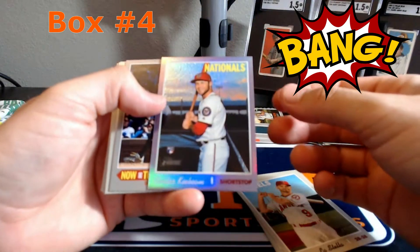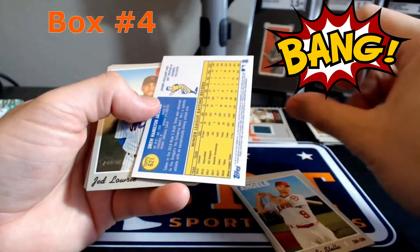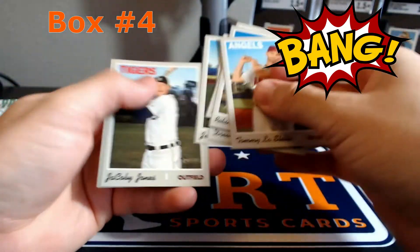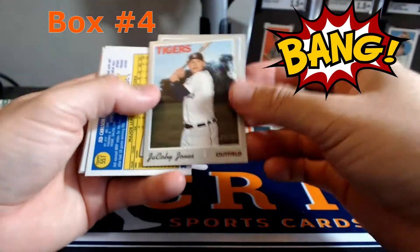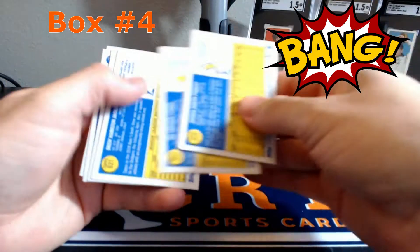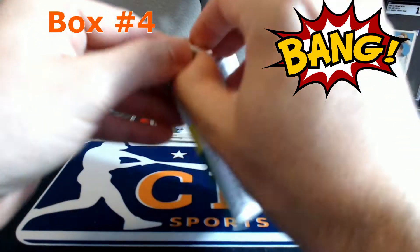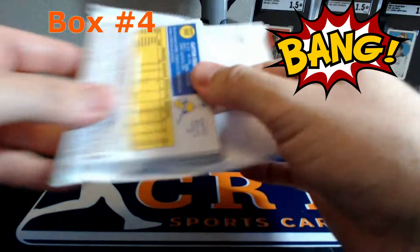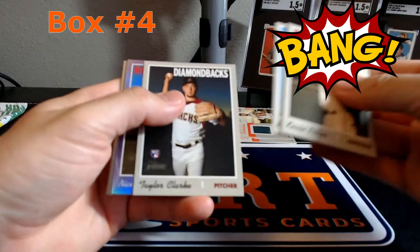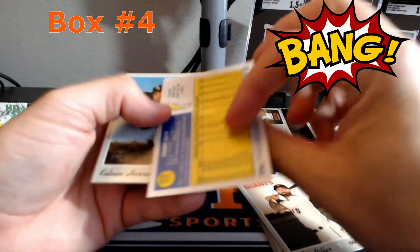Carter Kaiboom Purple rookie card. Drew Jackson - just looks weird. There's Jacoby Jones - if anyone remembered my one of my first episodes, you'll know the story of Jacoby Jones and my furloughed series. Nicky Lopez. Cueto short print.